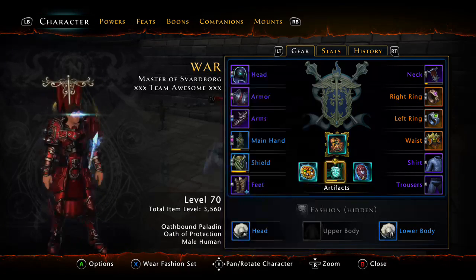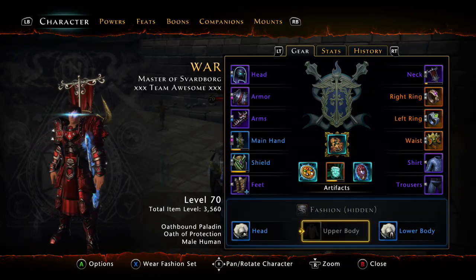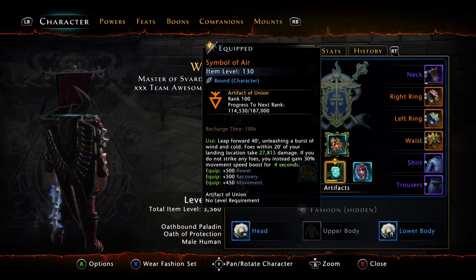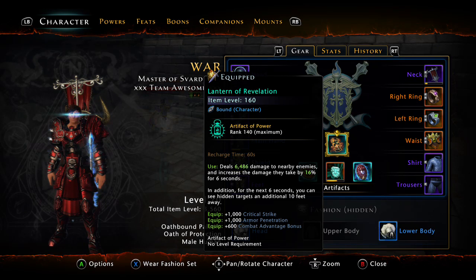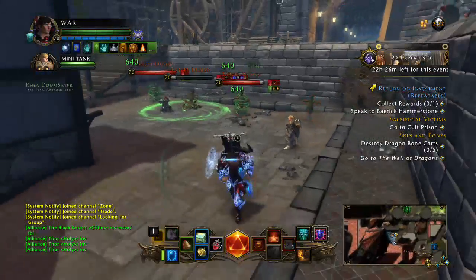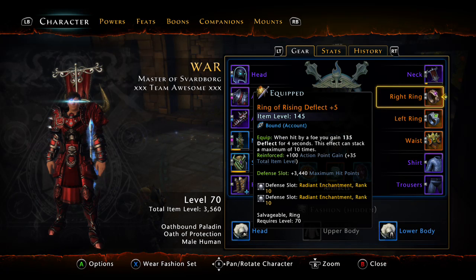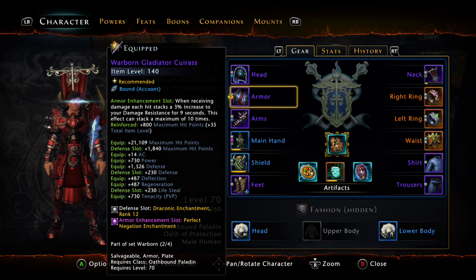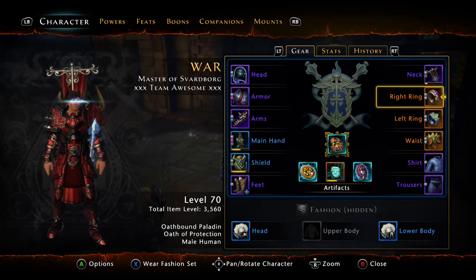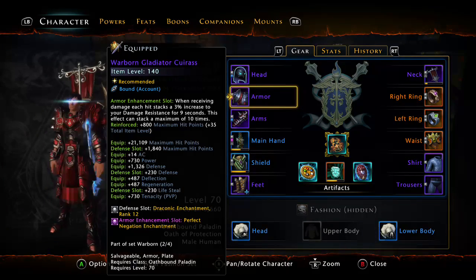For artifacts, this is just what I have right now — nothing spectacular. I have the Lantern, the Symbol of Air, the Token of Trimatic Storm, and the Black Ice Beholder. I might switch a couple out when the next double refinement drops. I kind of like the Lantern for the debuff it applies to enemies. Some people use the Sigil of the Devoted Cleric, which isn't bad. For reinforcement kits, use either hit points or power — personal preference. I prefer hit points for more survivability, but if you prefer power, stack the power.